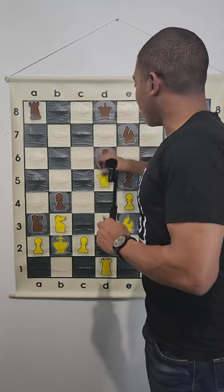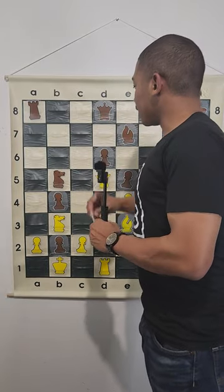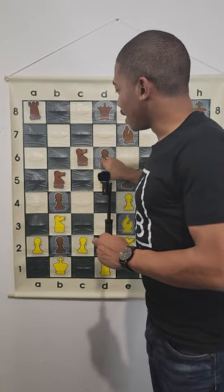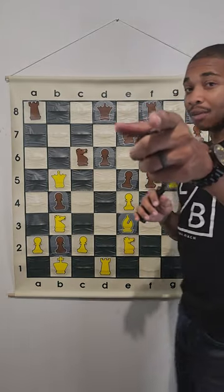That's why you don't take the c6 knight. Instead, you take the knight on b5. Hopefully you caught that follow-up move — let me know in the comments.